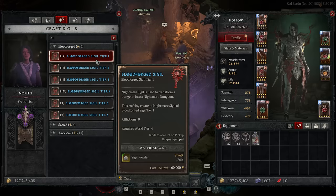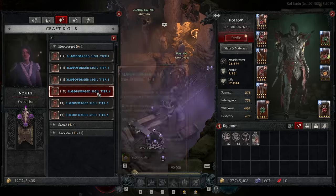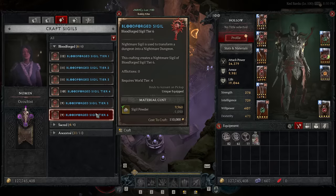What's interesting is the default sigil powder cost is 800 for tier 1, but tier 2 costs 850, tier 3 is 900, then 950, 1000, 1050 — it goes up by 50 each time you go up a tier. So if it keeps doing that 50 increase the whole way, then a tier 25 is going to cost you at least 2000 sigil powder just to attempt it.